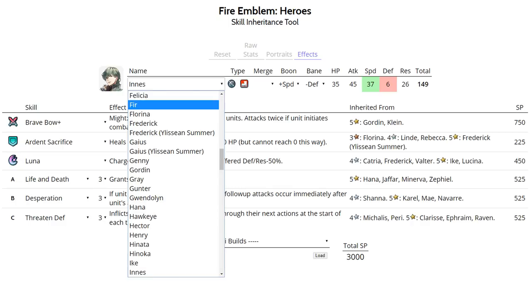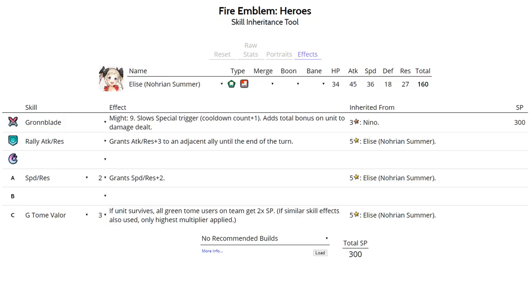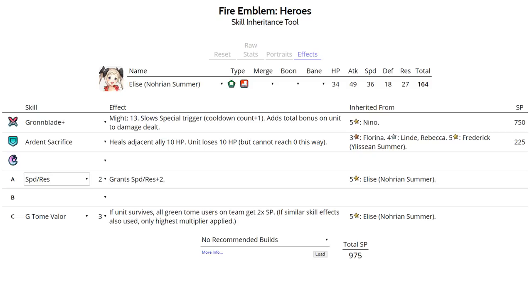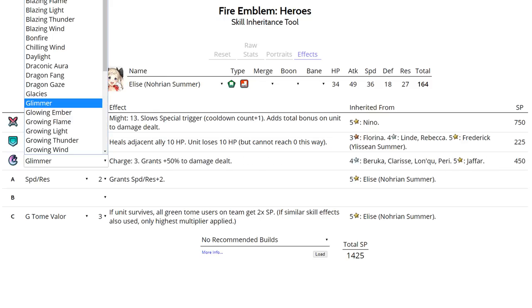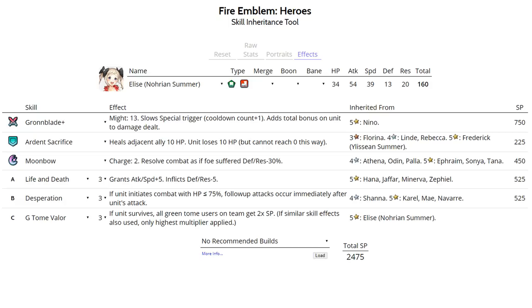Summer Elise is quite similar to Nino — a complete glass cannon. Try to run Gronnblade+ on her; if you can't get Gronnblade+, use regular Gronnblade from a 3-star Nino since the difference is marginal. Run Ardent Sacrifice as her assist skill, since one use puts her in Desperation range without combat — ideal for a frail unit. For her special, run Moonbow or Glimmer. Glimmer is great for Tempest Trials and Chain Challenges where units have inflated HP, while Moonbow is better for Arena. For slot A, run Life and Death 3, or Life and Death 2 from 4-star Hanna, or Death Blow if you have no Life and Death fodder. Slot B is Desperation. Best IVs are plus Attack minus Defense.